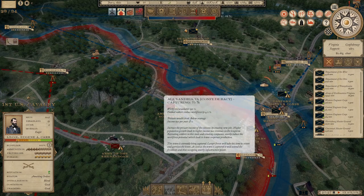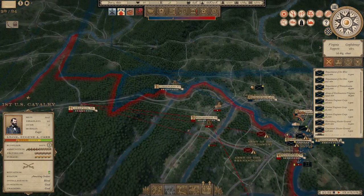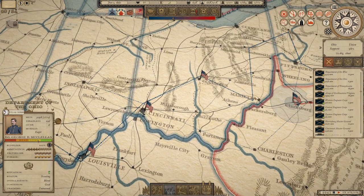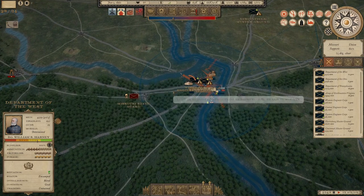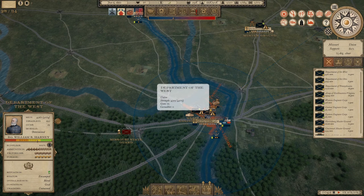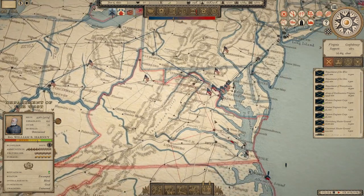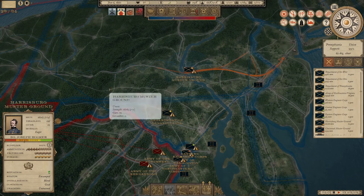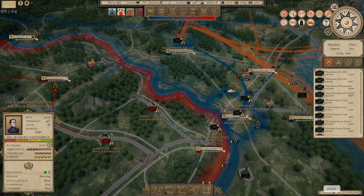We're at 75% on capturing Alexandria, but these two armies are moving in — this is going to be another big bloody fight. Unfortunately I don't think we're going to be able to maneuver a whole lot of forces in time to meet them. I've just got too many other forces out here. I also anticipated a fight over here with the Missouri State Guard and I'm going to engage in that battle very soon. We've only got 500 troops over at Harrisburg so I'm probably going to need all of them.